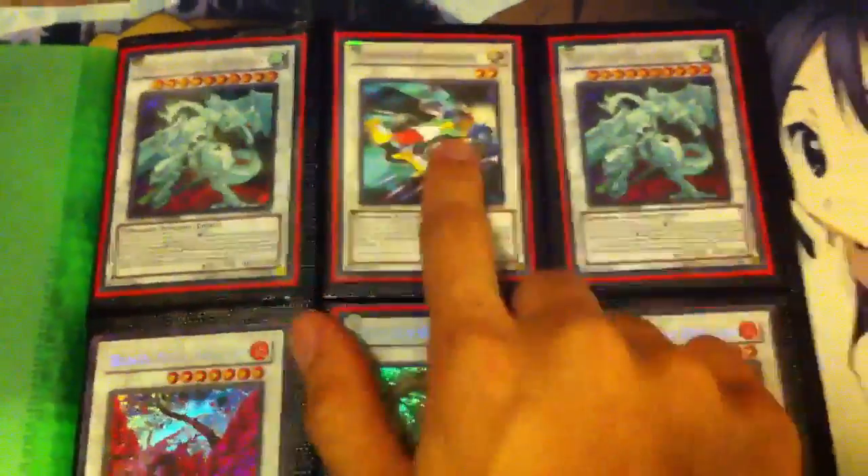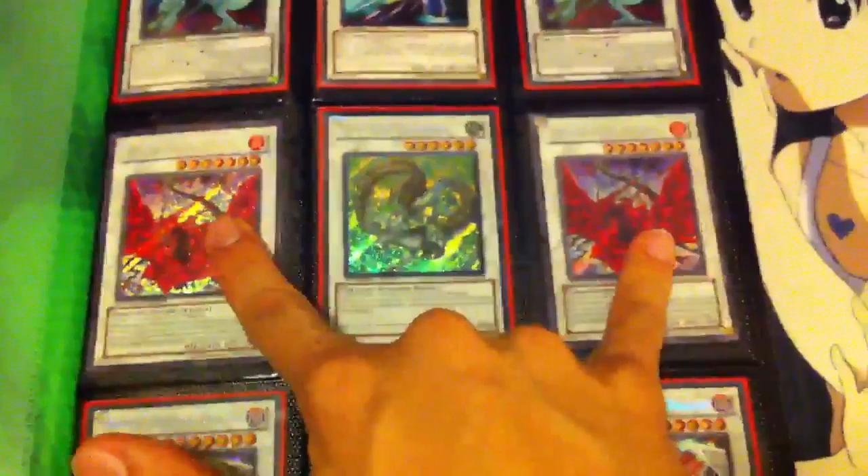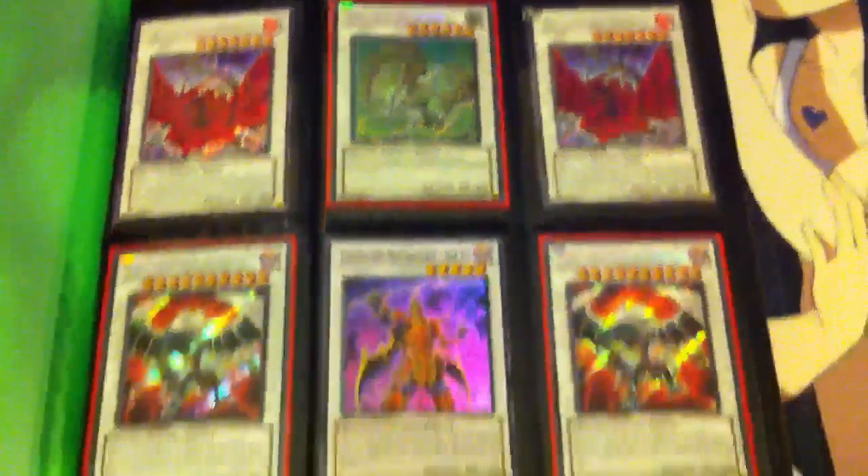Let's go off with the green binder first. I got a lot of new stuff so hopefully you guys will enjoy. I got two Shooting Star, one Rare Formula, two Secret Black Rose, one Secret Barkeon, a Super Shien. It's a Ghost Rare Odin.